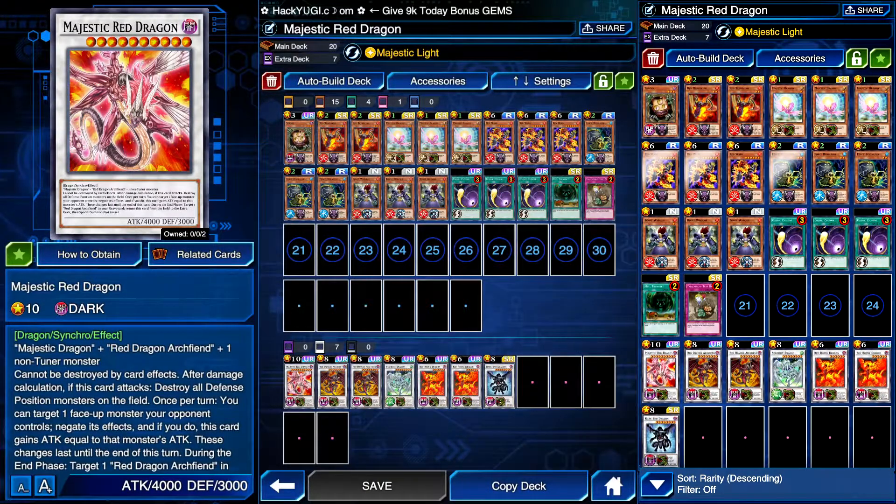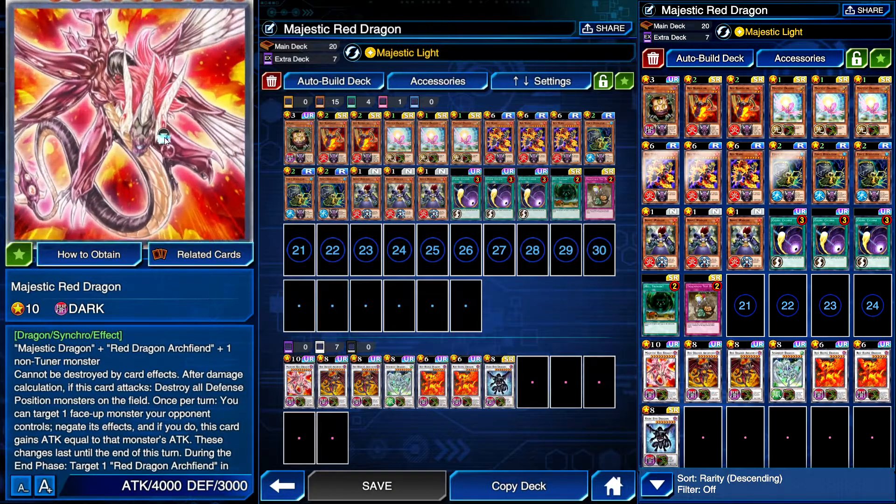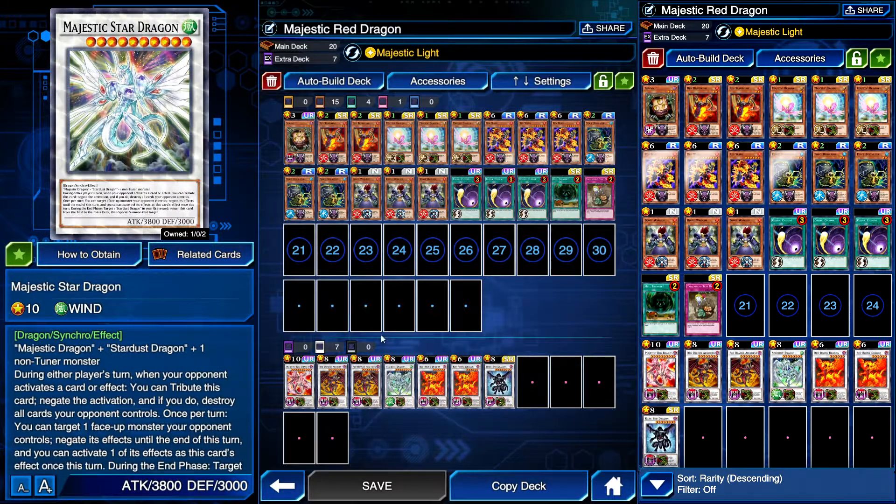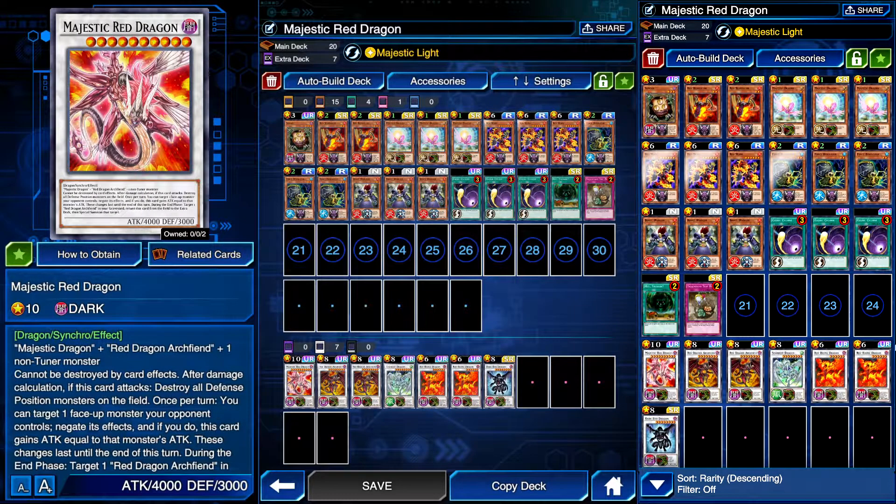Today I want to give Majestic Red Dragon a shot. This could be pretty difficult — not the easiest monster to summon in the world, but pretty fun when it works. Majestic Red Dragon is the new card we got from the Five Days Chronicle events, like before we got Majestic Star Dragon, now we have Majestic Red Dragon.